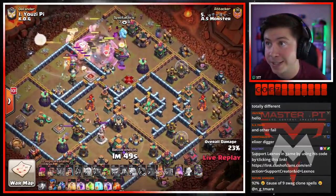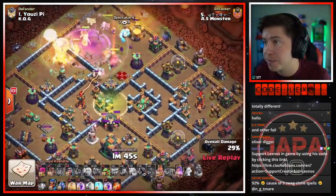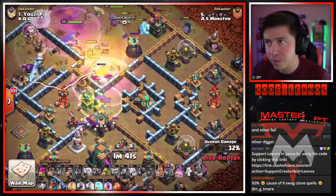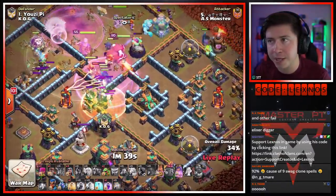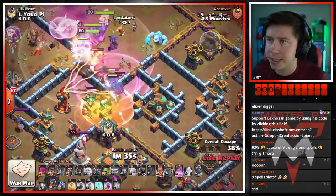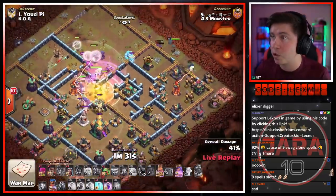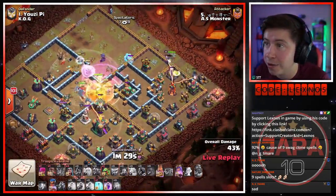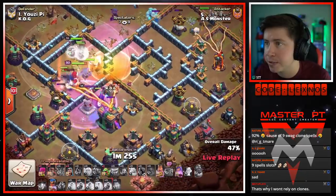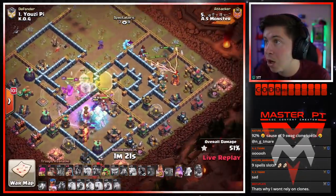He's going all out — no battle blend backup plan for the town hall, it's a little risky. Pops the warden ability super early, jump spell to get him all the way through the middle of the base. We're gonna get stuck here on the CC troops — thankfully it's not a lava hound, that would have stalled him up for quite a while. These troops are easily able to kill those CC troops. We got a heal spell to keep everybody alive as we make our way to the core.